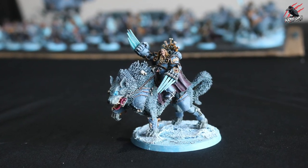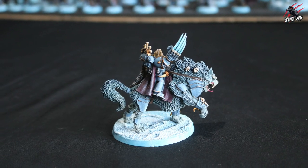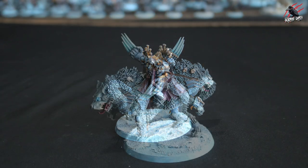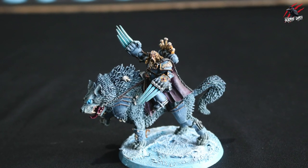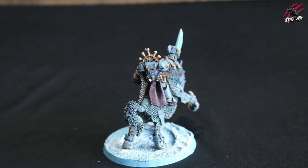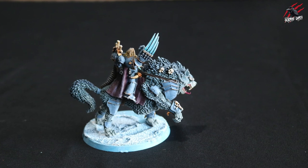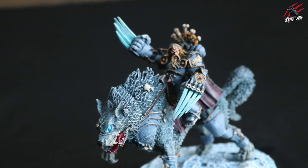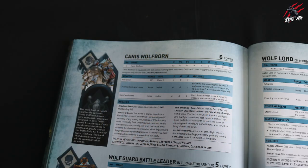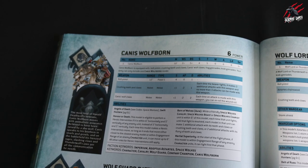I also managed to paint Canis Wolfborn — another mounted miniature. I could use him as regular Thunderwolf cavalry, but having those extra data sheet stats for Canis Wolfborn specifically is really fun and gives more options when putting army lists together. I could also proxy him as a wolf lord if I wanted to. There are some interesting abilities for this guy.